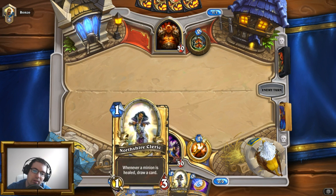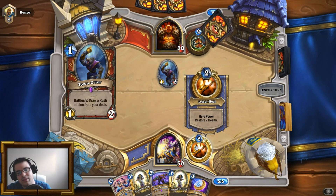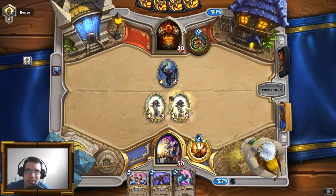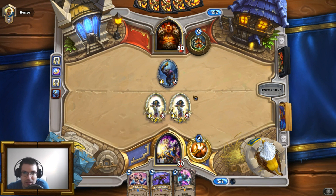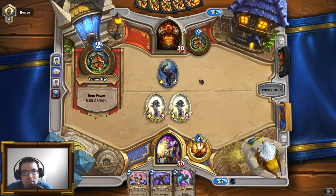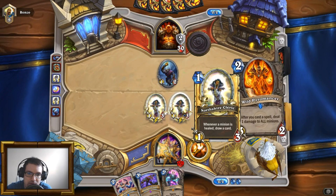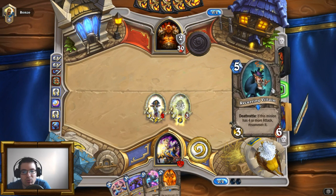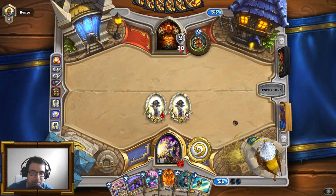What are we supposed to do here? Is that just a Northshire Cleric play? I feel like it is — coin Northshire. I can heal one of them and then put Extra Arms onto her, or I could just keep healing and draw everything that I need. That'd be sweet. I'm drawing two cards, that's for sure. Hell yeah! Already I'm happy — I've got Recurring Villain. Once we start getting bananas, this is gonna be absolutely bananas.